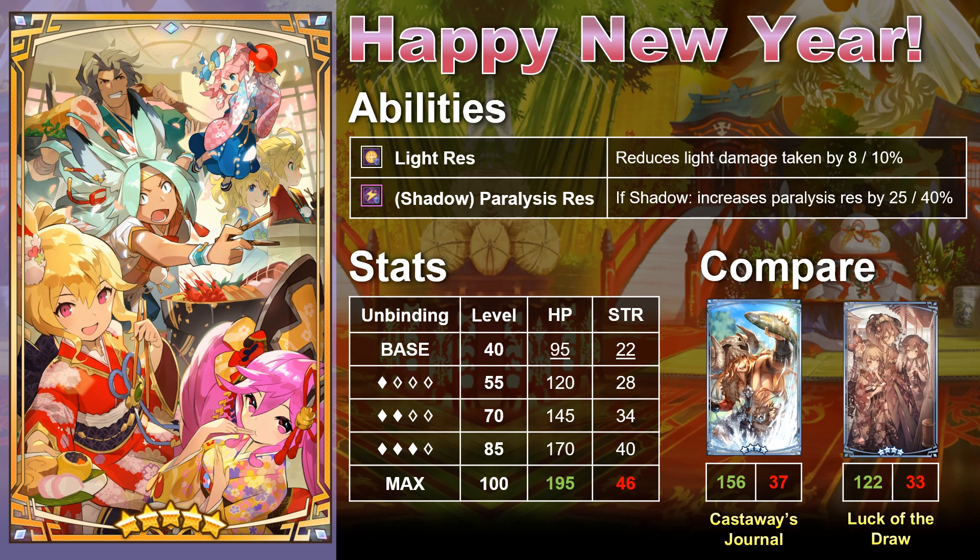Castaway's Journal gives up to 25% Paralysis Res and up to 5% Light Res once max unbound. Luck of the Draw is a free Wyrmprint from the new Raid event, with Paralysis Res up to 20% and Shadow Buff Time up to 20%. Both of these are serviceable enough — you don't really need Happy New Year, except that the unbound artwork is so good. The whole main cast is there, even Zethia in the background. That would be the main reason I'd recommend this Wyrmprint: if you're a collector, that artwork is amazing.